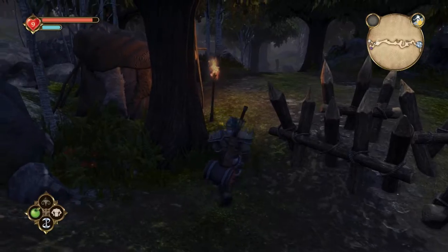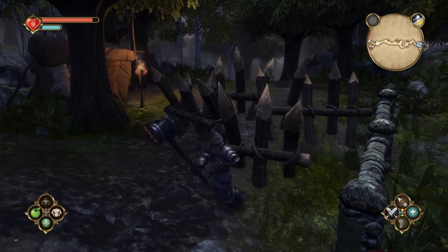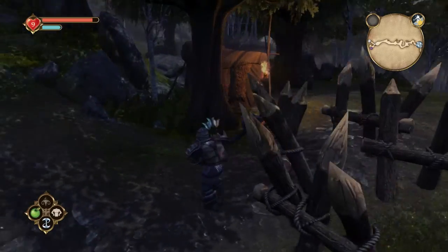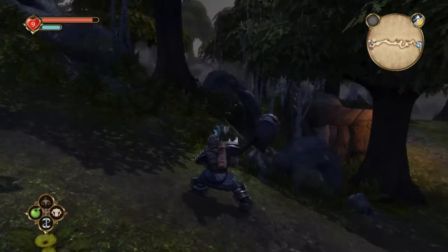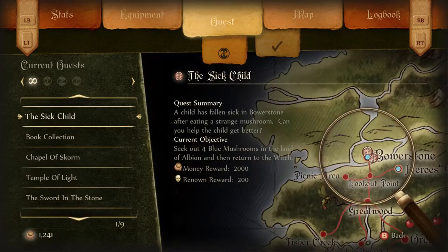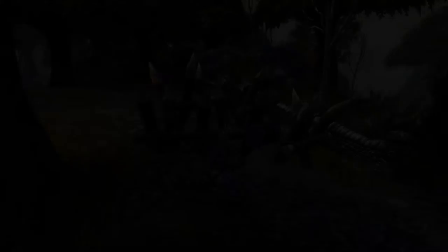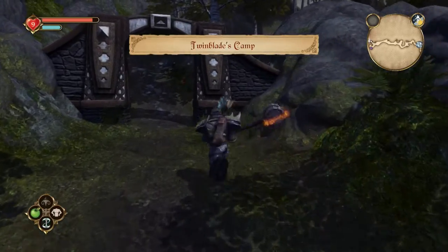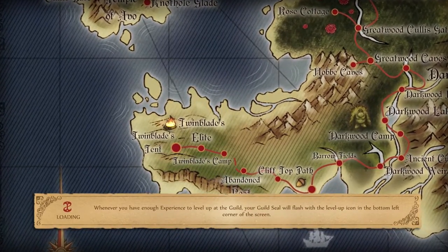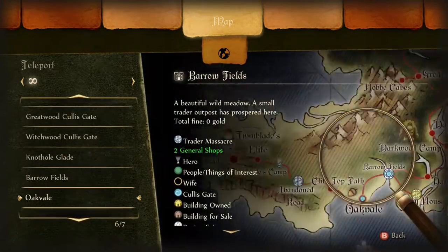Wait, where am I supposed to go? Can't go that way. I think I have to go from the opposite direction. I need to go to Oakvale — let's fast travel there and hopefully reach the quest via Oakvale through Cliff Top Path into the Abandoned Road. I hope that's the case because it would suck if I can't complete this quest. Oakvale should be right there.